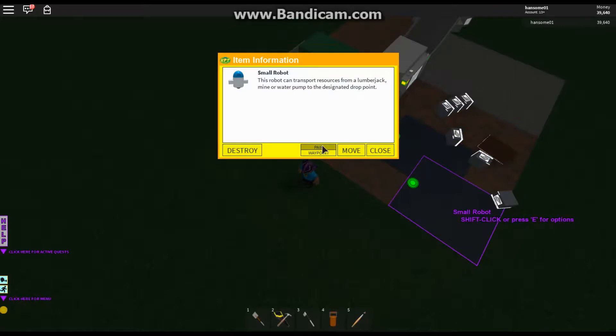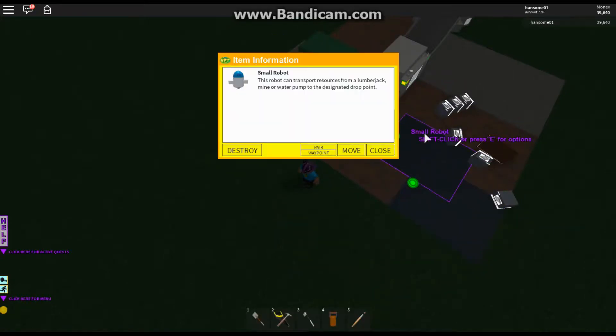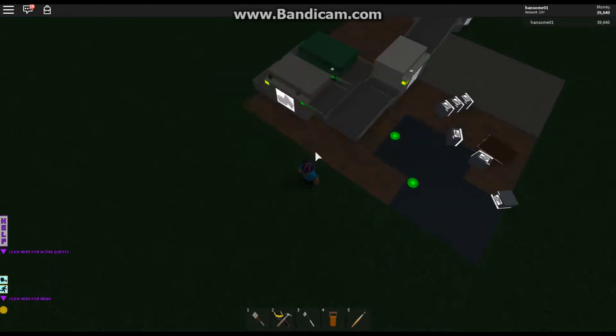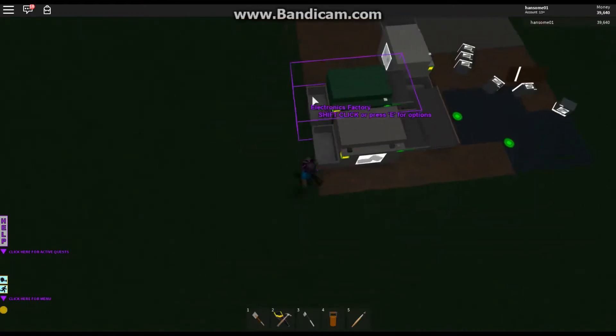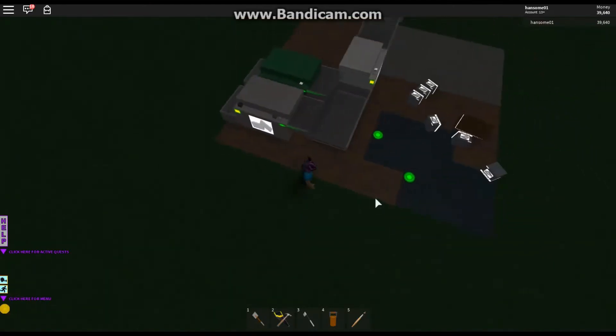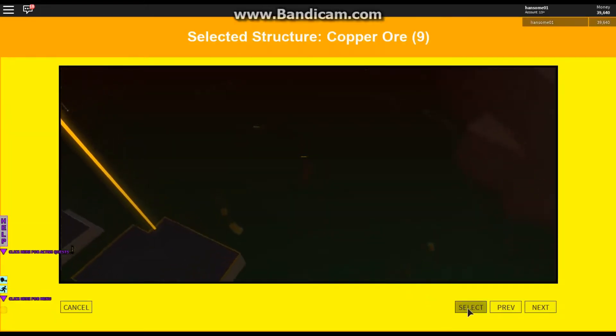So we're going to be selecting these factories and now we're going to do the waypoint. It is really easy. You're going to preferably want to pick the side that has the hopper of the factory that they are going to be dispensing into. So in this case the hoppers are on this side. You're going to want to click choose a waypoint over there, which just happens to be the first one.